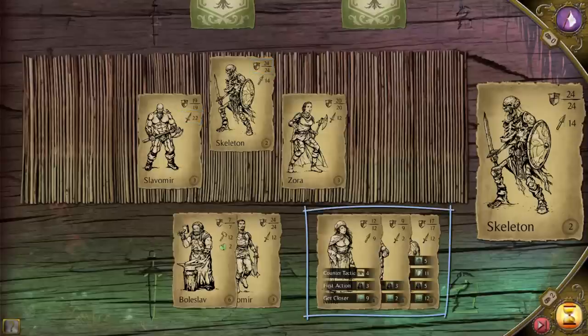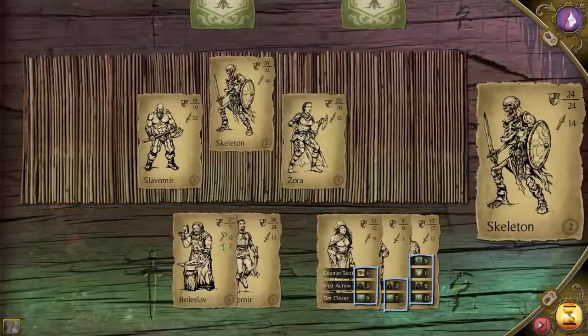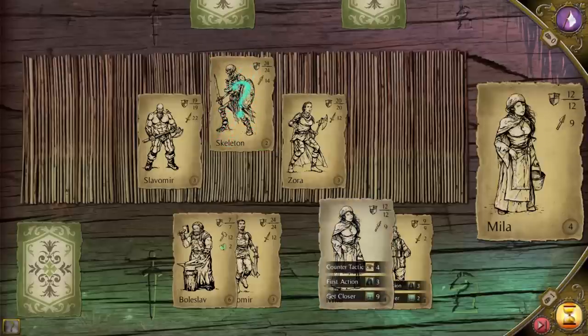Tactical cards help you and make enemies' lives more difficult. Some tactical skills need to have the same or higher level than the card they attempt to affect, while others will work regardless of level. You can check card levels at the bottom of every card. Here we played the tactical skill Confuse, so the affected enemy card will not be able to act in the first combat phase. Tactical skills like Confuse affect the last eligible card on the table.